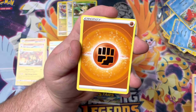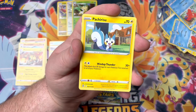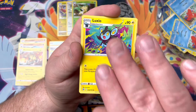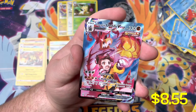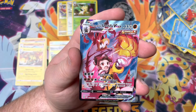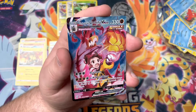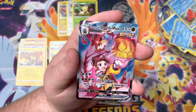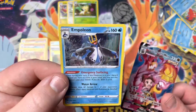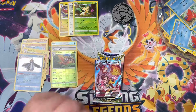Chimchar - this is looking like a very similar pack. There we go - we got some nice electric squirrel action. We got ourselves a Choice Belt, a Luxio. Single Strike Urshifu VMAX Trainer Gallery! Sweet. Loving that full art artwork. And can we make it a double pack with the double ultra rare? Empoleon, Holo Rare. Very cool - that is definitely going to give us a lead.